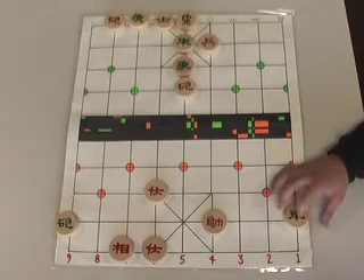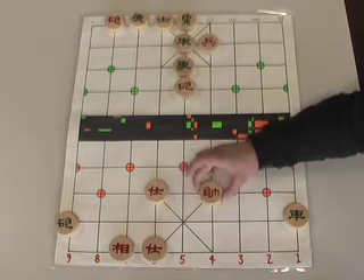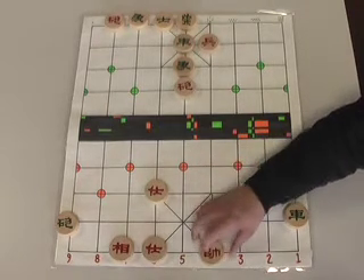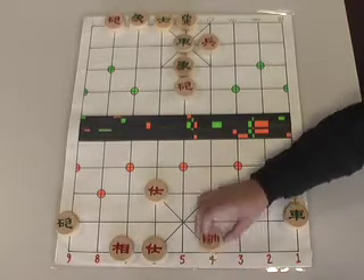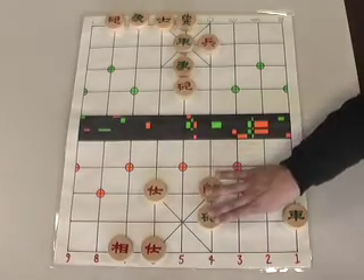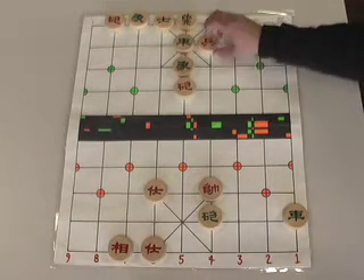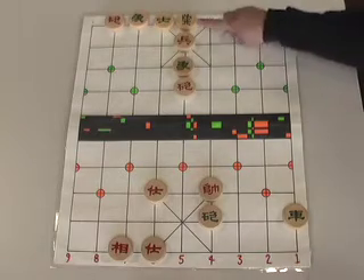Green comes back to check, and pay attention — it's important that we move our general up to this corner. If we were to move him back, Black can really foil our checkmate plans. Green moves his cannon to our fourth file threatening this pawn, but it's a temporary threat because we now capture that rook and get the checkmate.